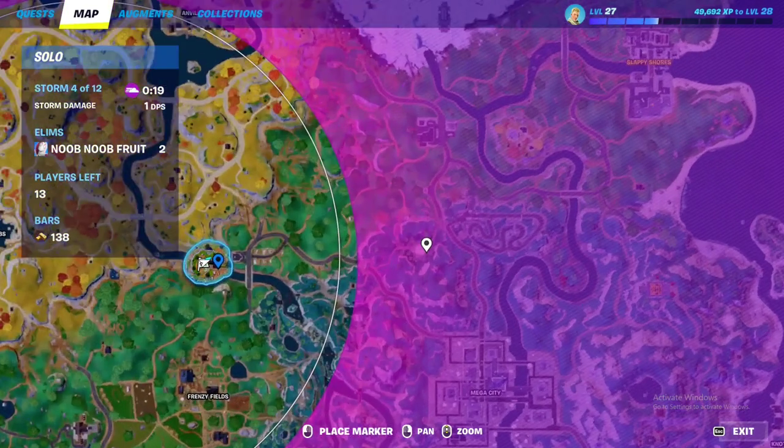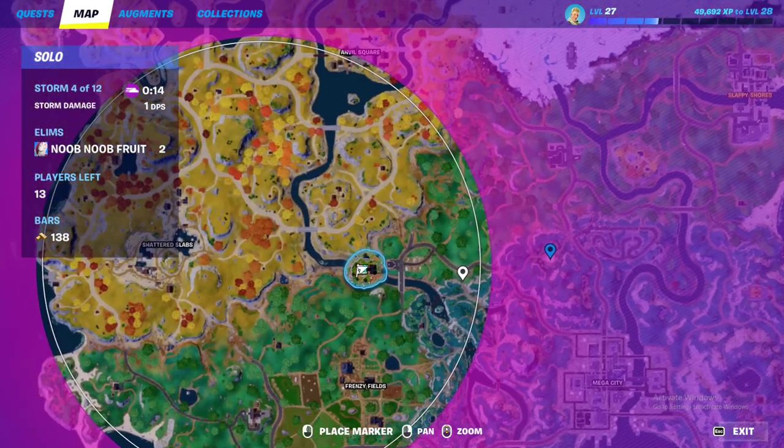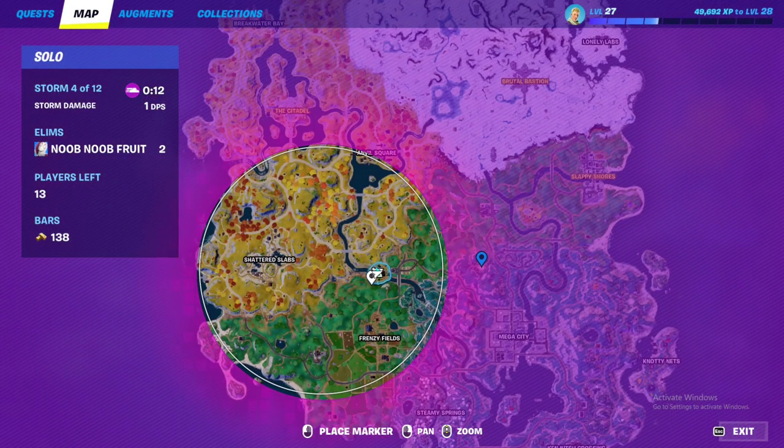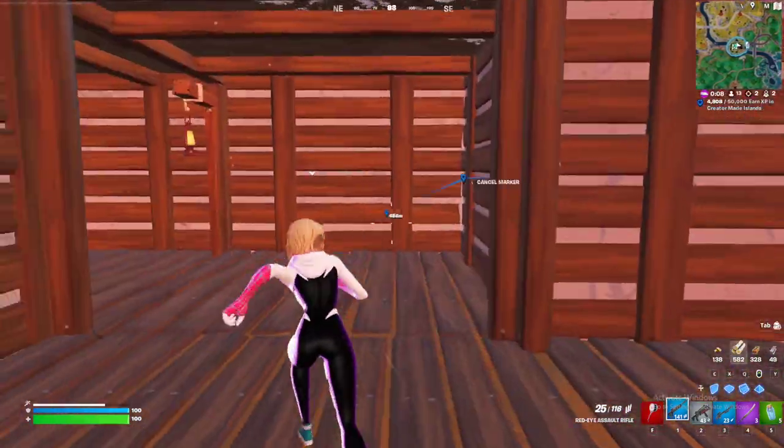So yeah, this is what you can find inside the vault. If you want, you can also land at CRZ8's location — that's the NPC — and you can buy two keys from him. Then simply whenever this island spawns, you can go to the island and go underneath it.